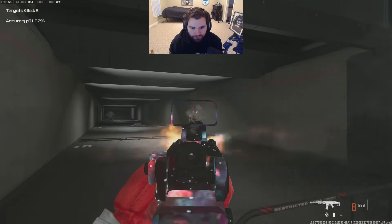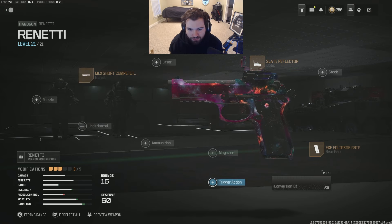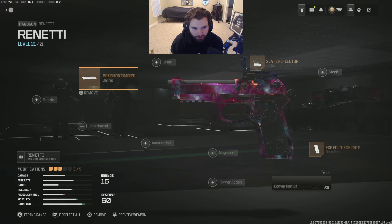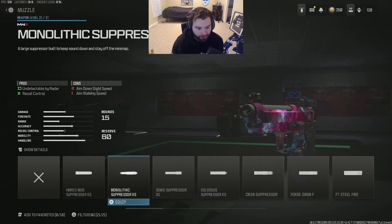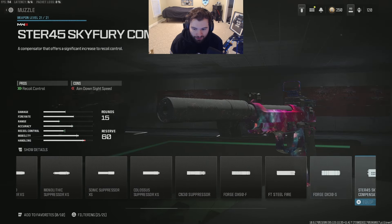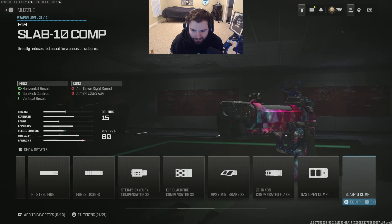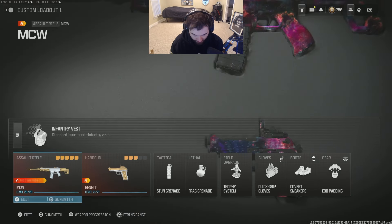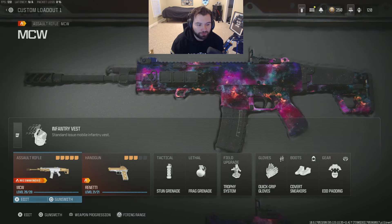Still my go-to pistol-wise. I don't have a super juiced-out pistol class simply because GAs only allow speed attachments. But if you want to throw on a muzzle or make it a beam pistol, you could — you just can't use those attachments in the CDL. So this is the class I'm going with: MCW, Renetti, stun, frag, trophy, quick convert, neody padding — just the typical.